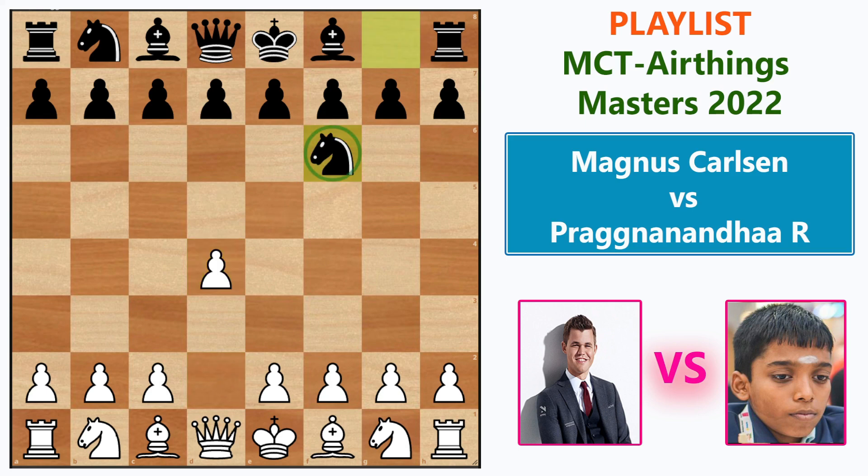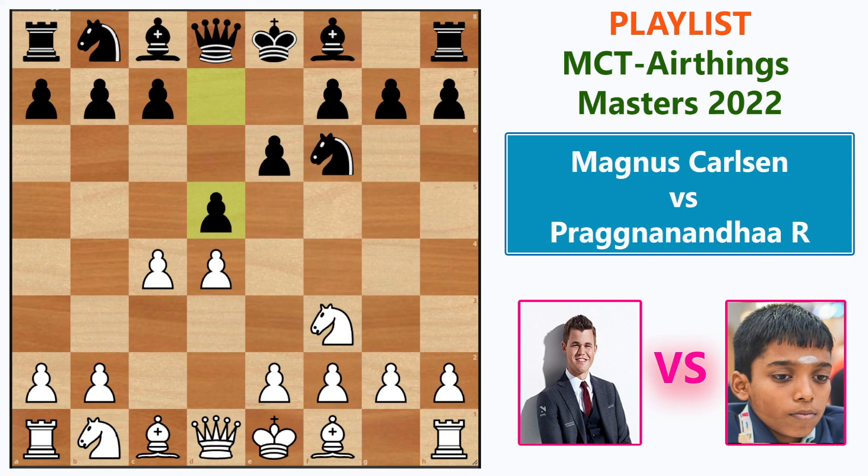Knight f6 is a universal reply because from there you can transpose into any kind of defense. After c4, gaining more space in the center, Praggnananda goes e6, then Knight f3, d5 striking in the center — it's transposed into the Queen's Gambit Declined. After Knight c3, c5 is played — the Semi-Tarrasch defense.